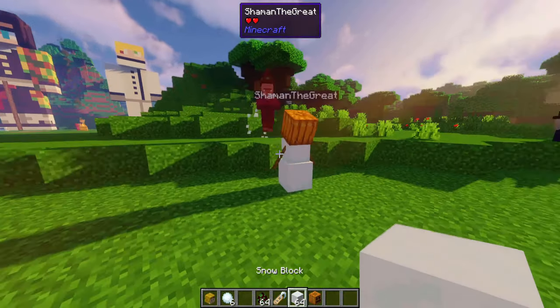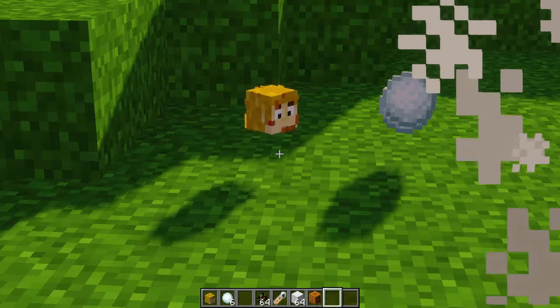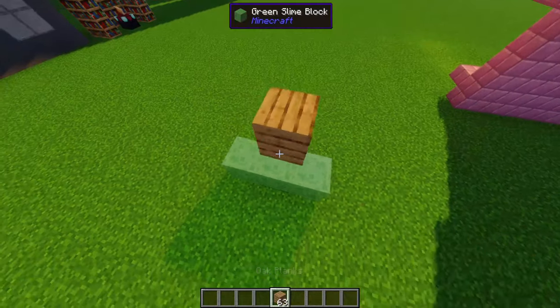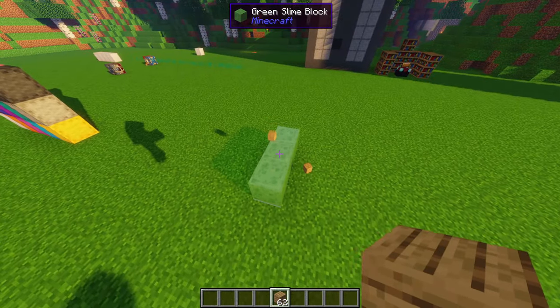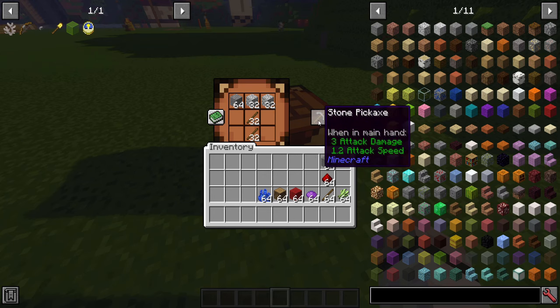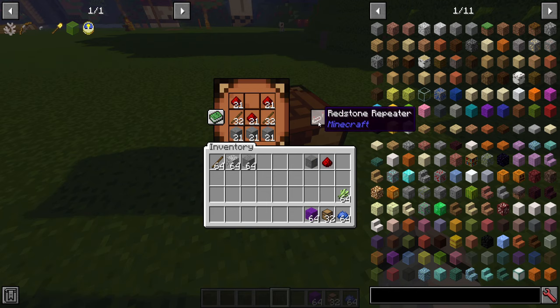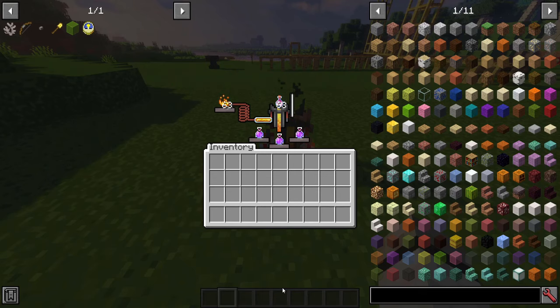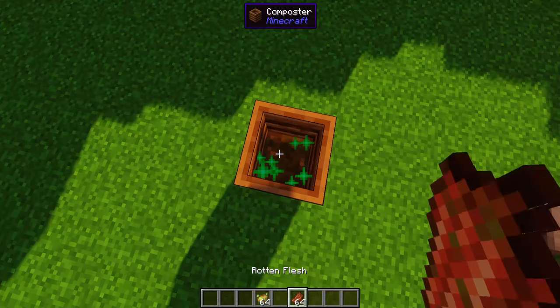Snow golem player head: rename a snow golem to a Minecraft player name. If it gets killed by a witch it will drop the head of that Minecraft player. Springy slimes: items now bounce on slimes — didn't work in 1.16. Utility recipes: a bunch of recipes that make your life easier. Dragon breath bottles will now be consumed when brewed. Torches can be used as fuel. Rotten flesh and poisonous potatoes can go in the composter.